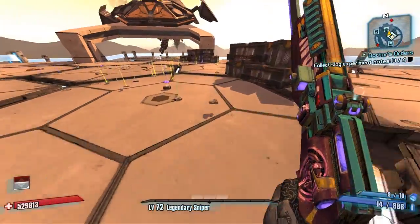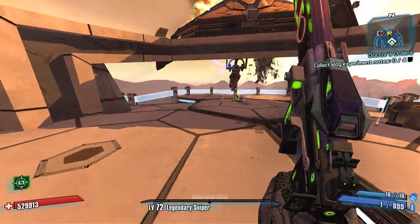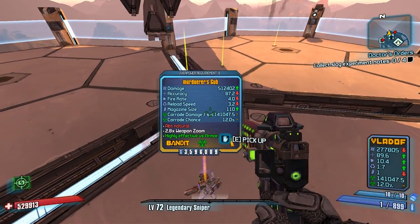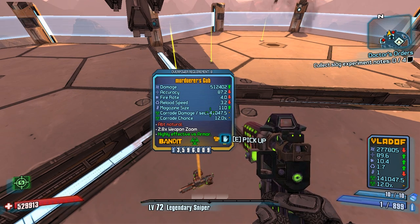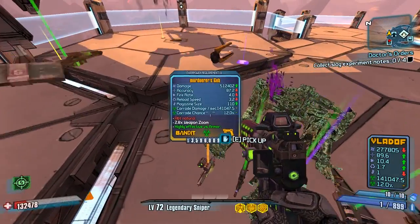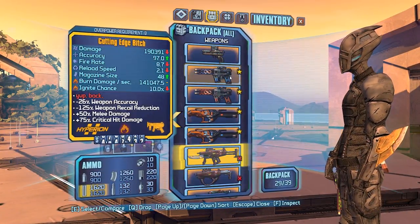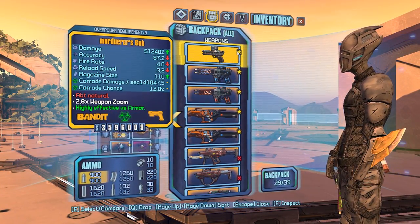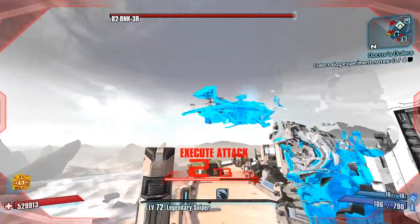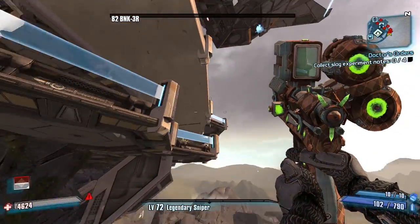We haven't got a world drop from Bunker — I don't mind the Sham farming. Oh no, are you kidding me? I'm telling you chat, no joke — the Gub follows me. It follows no matter where I go. Required: the curse of the Gub. Let it be known.